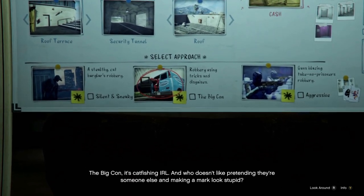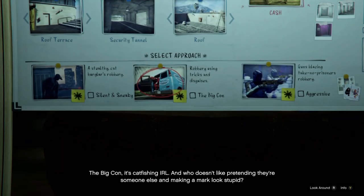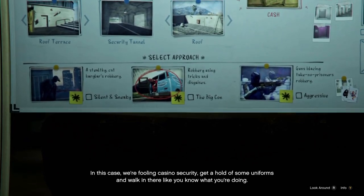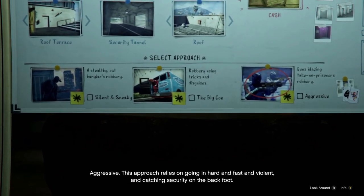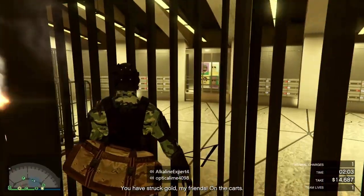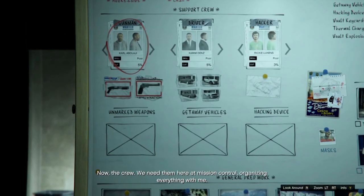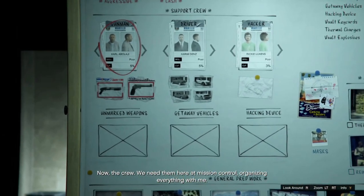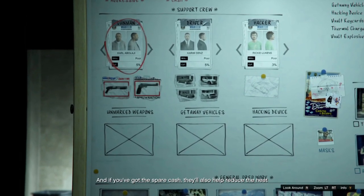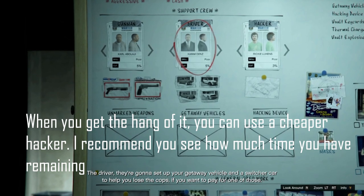You will know what I mean after 2 minutes in a full public lobby. After you have scouted out the casino, it is time to choose your approach. I recommend you do your first heist with the aggressive approach — this is because you will get cash as your first target, and it will give you a good idea of how the heist works. Another bonus is that you won't need to hack the vault doors in aggressive mode as you have thermal charges. Now it is time to choose your crew: use the cheapest gunman with the shotgun loadout, the cheapest driver with the Sultan Classic, but invest in a top-notch hacker as this gives you more time to grab the loot.